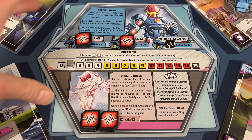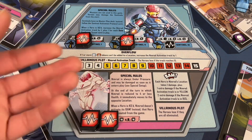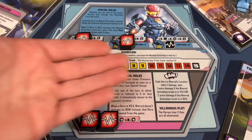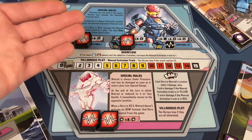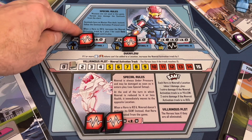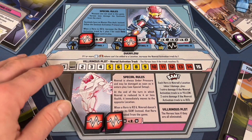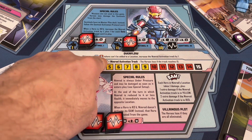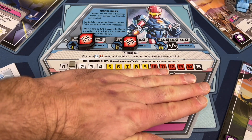Normally you'd complete objectives, remove thugs, and deal with minions, but in this scenario we just take down the two Sentinels. We can do that right from the start — no prerequisites needed. One key rule on the villain board: when a hero is KO'd, increase the Nimrod activation track by one plus one for each Data Analyzer threat in play. There's also an overflow rule: every time tokens can't be added, Nimrod's activation goes up by one. If this reaches 15, that's bad news. We won't deal with Nimrod until after we take out the two Sentinels.